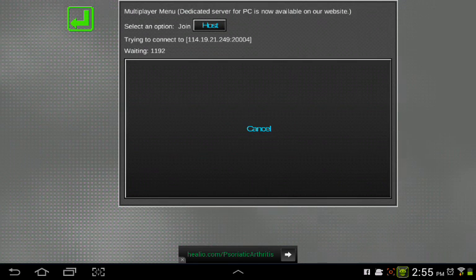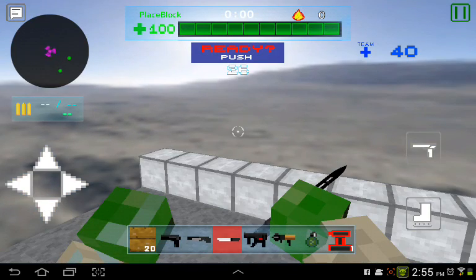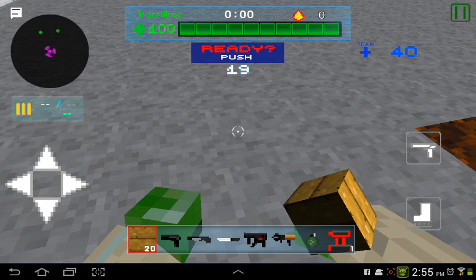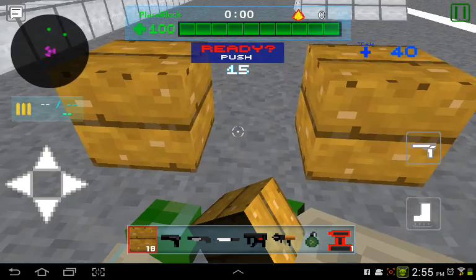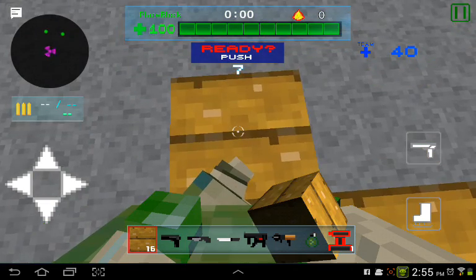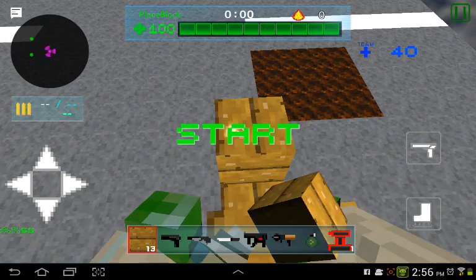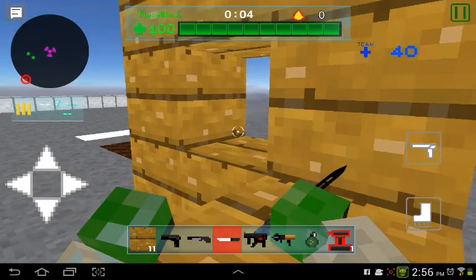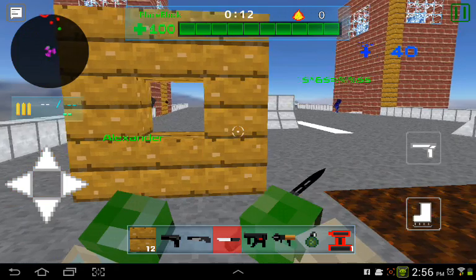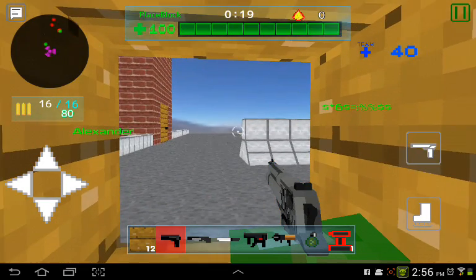I'll show you how to make a window right now. Don't make a big wall. I need to hurry up because if I don't, it's gonna lag when the zombies come. All you need to do is go like this, this, this — you can make it as big as you want. Don't put that block right there where I just placed. That's how you make a window. Make a house of stuff so you can shoot through the window.